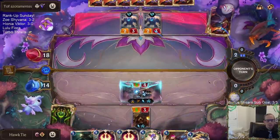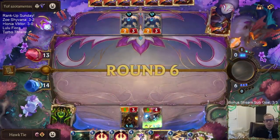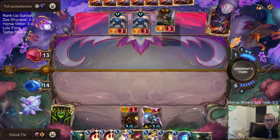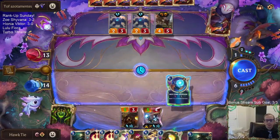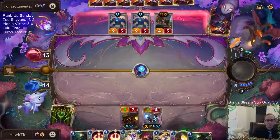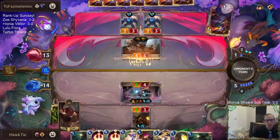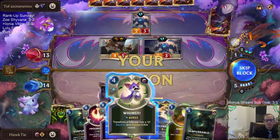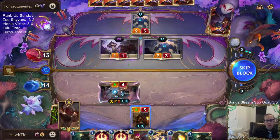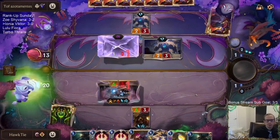So you just save Lee Sin until Aurelion Soul. I wasn't expecting that card. Tough. Lifesteal? Lifesteal's not bad. Glad I kept that Whimsy.